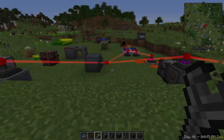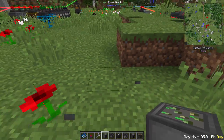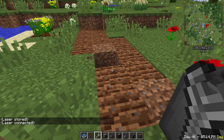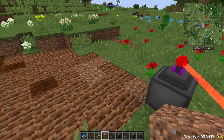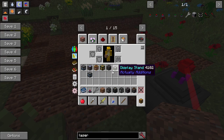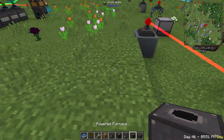Now for blocks that use RF. The farmer tills and plants in a roughly 7x7 area. Give it power, put seeds in the left slot and it'll till the land, plant, and auto-harvest when crops are ready. Drop some worms on the field to keep it hydrated, and you have a fully automated farm.